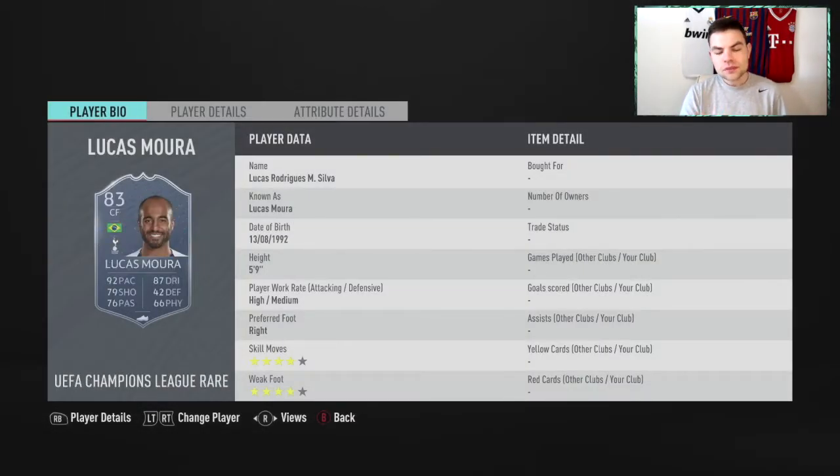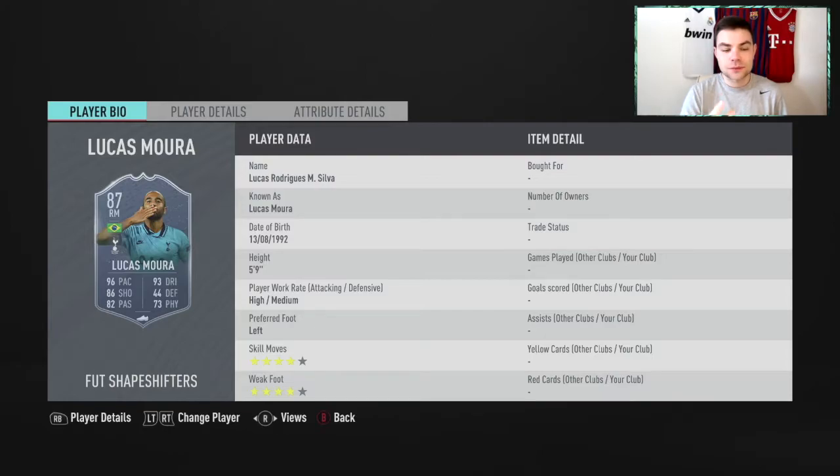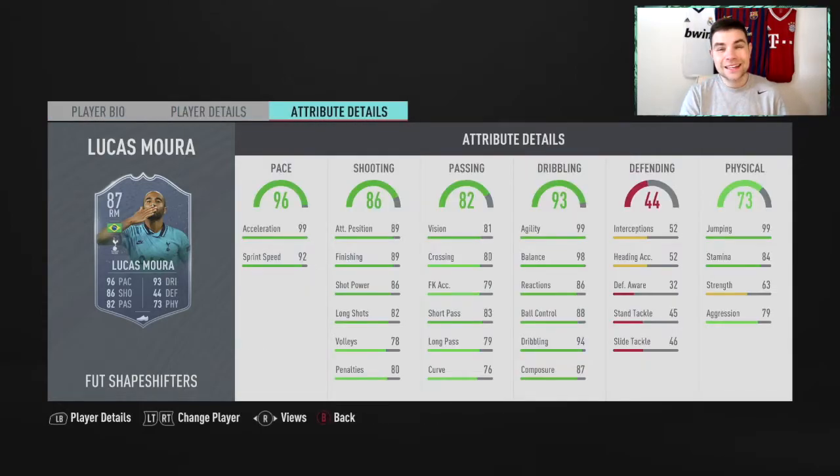In game, this is where it gets interesting. He remains high/medium work rates but changes from right foot to left foot as his preferred foot. He goes up to four-star skill moves and four-star weak foot. Left foot is the main change, and that four-star four-star combination is really really good.